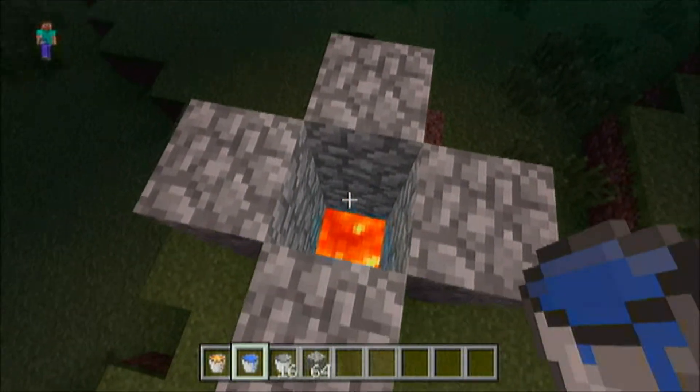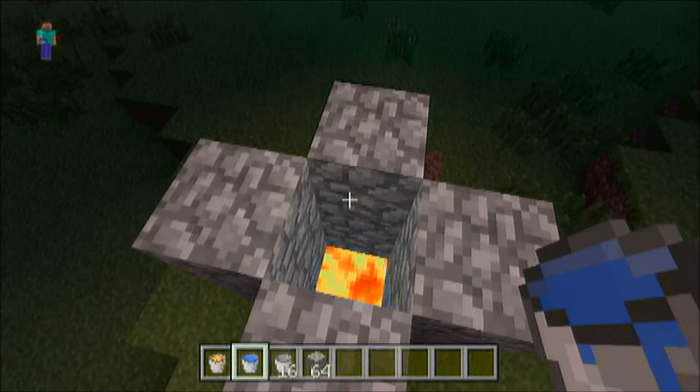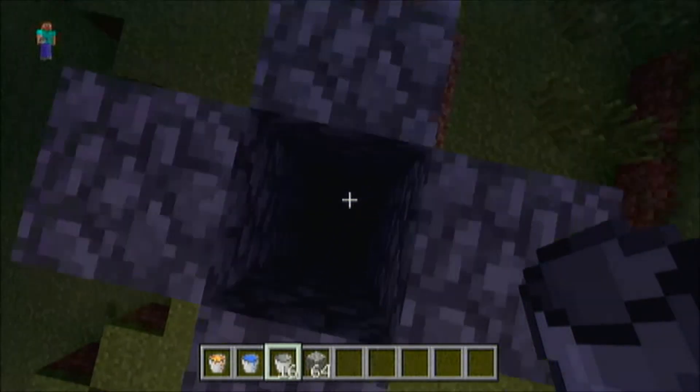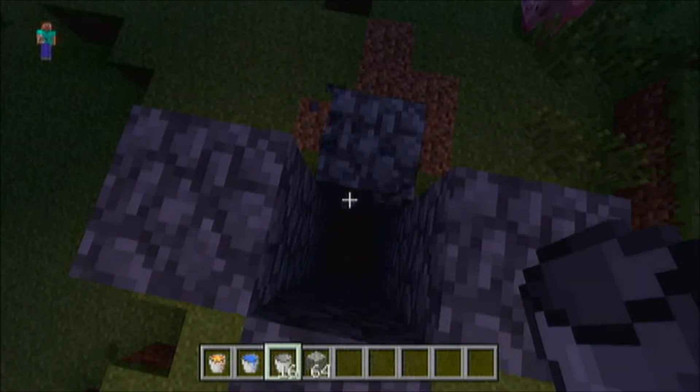And then you're going to need to drop this water right here onto the lava, which should make it into obsidian. As you can see here, it's kind of dark so you can't really see. Oh man, I just mined it out.